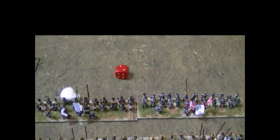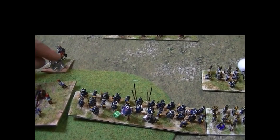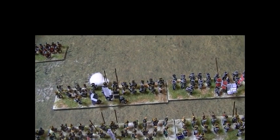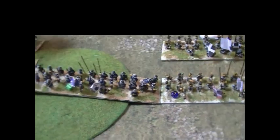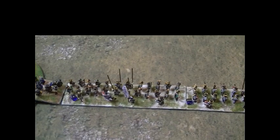So that unit is fixed in place, but luckily the player has a commander within command distance. The commander can use one of his pips to give that unit a second chance to move — he's going to do that, using one pip to give a second attempt. The player rolls again and fails again. The commander is a good commander and has an extra pip, so he uses his second one to attempt to get the unit to move.